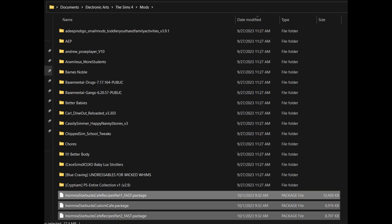In my Mods folder, I don't keep too many subfolders because when I did that, I had a lot of duplicated mods. What I do is anything that has a script mod — any mod that has a script file, like Wicked Wins, anything that changes the gameplay of your game — I keep those in separate folders. But any CC such as objects, hairs, and clothes, I like to keep loosely in my Mods folder just to avoid any duplication.